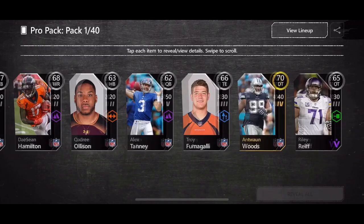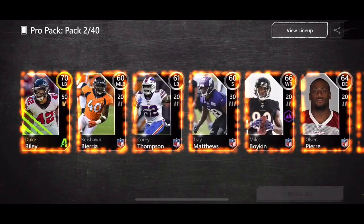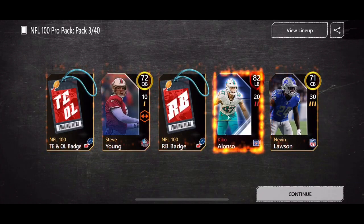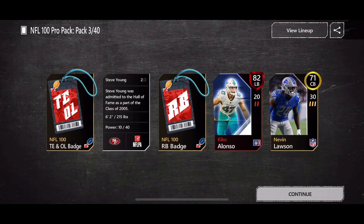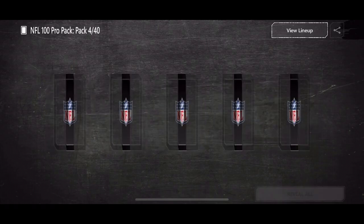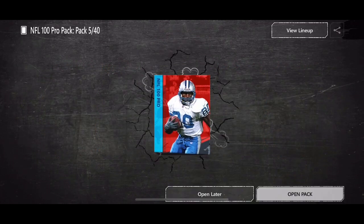For the first ones, let's open up the pro packs. Nothing crazy yet since they're simple pro packs, but it'd be nice to see something good out of these NFL 100 pro packs — maybe a leader diamond card. There we go: left back Kiko Alonso, that's a pretty good card, and then just a 72 overall quarterback, Steve Young. There's also a new promo that just came out — the Pro Bowl one — so maybe we can get some Pro Bowl players out of these.